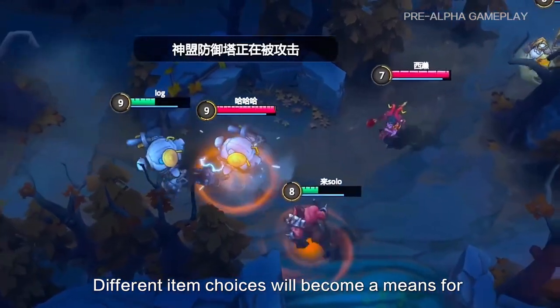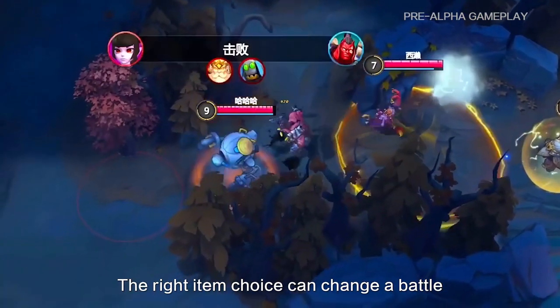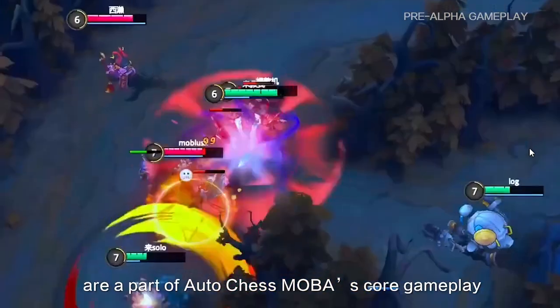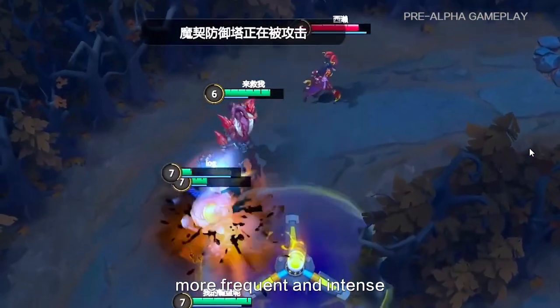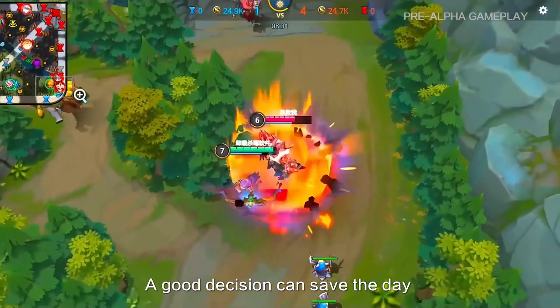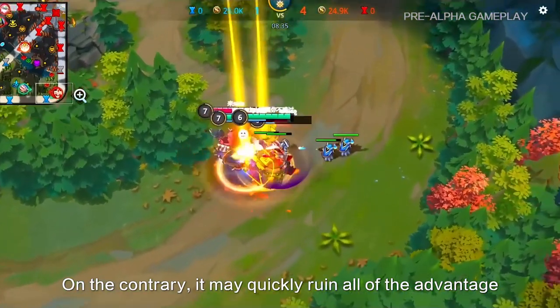We hope players can discover unique hero gameplay through item selection and teamwork. Different item choices will become a means for players to break the meta. The right item choice can change a battle and even win a game. In addition, roaming and teamwork are part of AutoChase MOBA's core gameplay. Teleportation will make team fights more frequent and intense, making team decisions even more important. A good decision can save the day and turn the tide of battle in an instant; on the contrary, it may quickly ruin a lot of advantages.